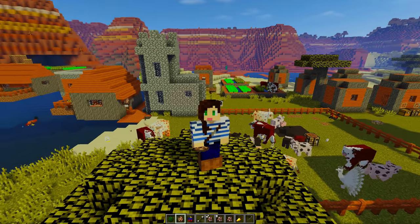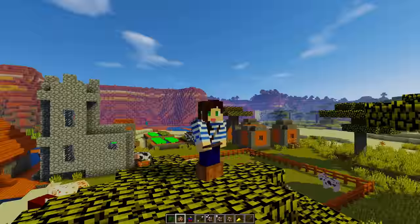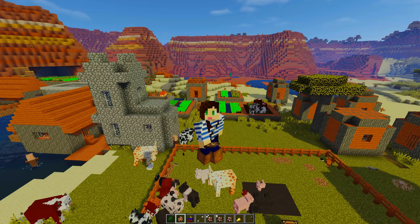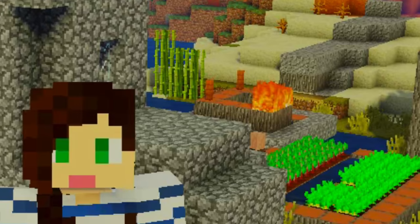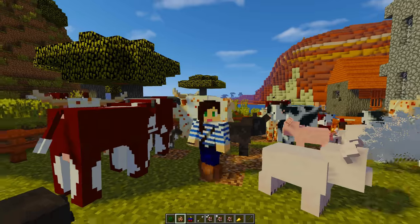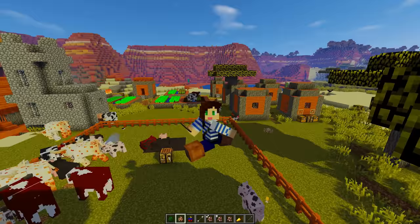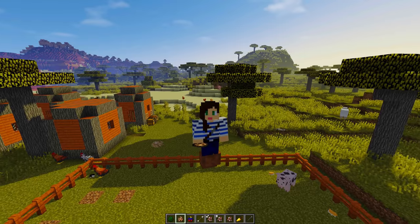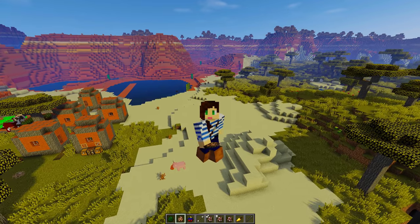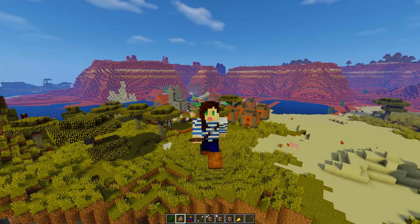Hello everyone and welcome back to another Animania mod update in my sad little Mesa village, which is apparently on fire. There has been another update to this mod, and one that I was actually pretty excited about, so I felt like I had to come on and do another update. There have been a total of four new mobs added to this mod, and you know that I am all about brand new Minecraft mobs, so we're gonna go ahead and spawn them.